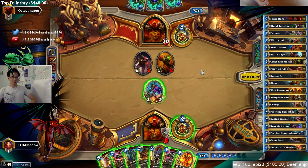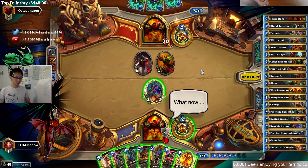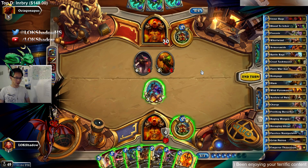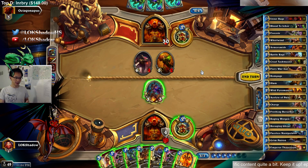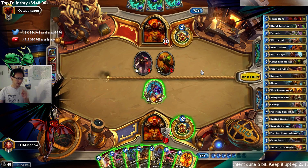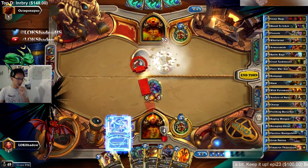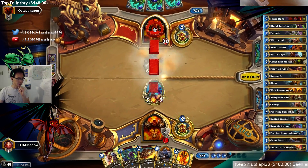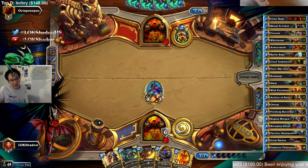Is there a world where I just drop both Executes here? My next turn is going to be Patron, Pyro, Icar — I'm just going to play that. I don't have room to play Executes, and I want to have a minion on board as a threat. It's not his turn 8 yet, so he can't play his big stuff. The best thing he can play is Malkorok.